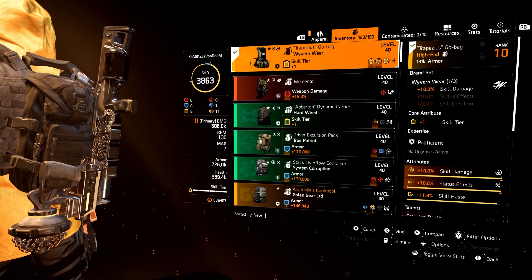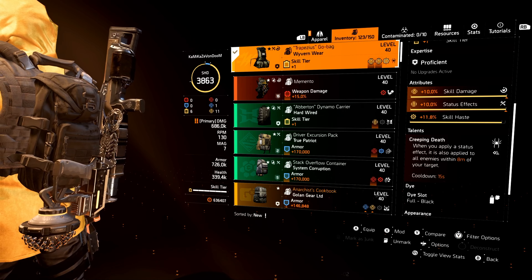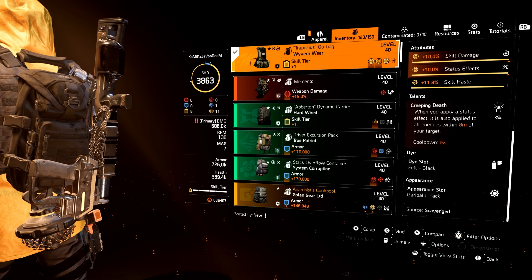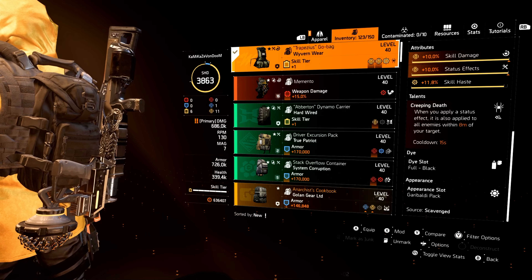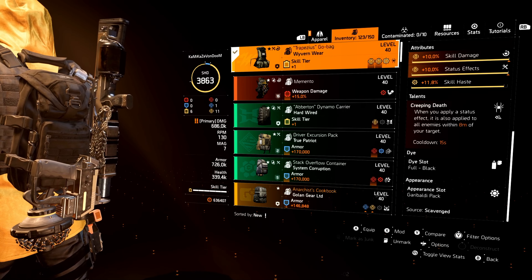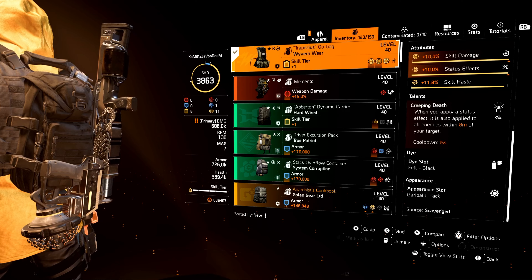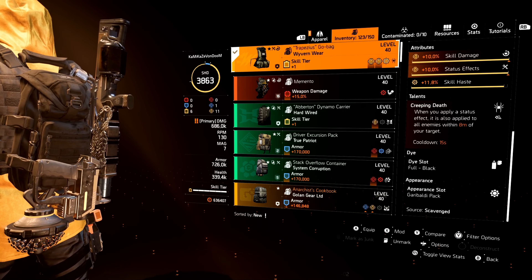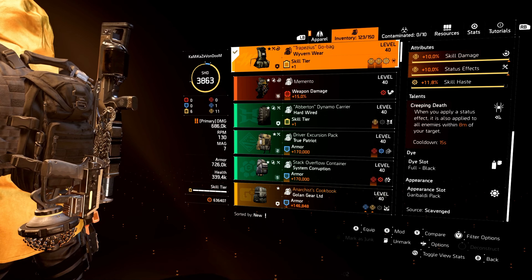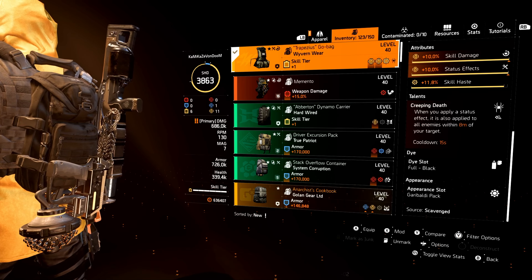Here's the Vile Mask. This mask comes with skill tier, status effects, and hazard protection. I threw on a max skill haste mod, but it's all about the talent Toxic Delivery. Status effects will now apply a damage over time debuff for 10 seconds. This damage over time debuff gives you total damage dealt equal to 50% of your concussion grenade, and it's increased by how much status effects is on your build.